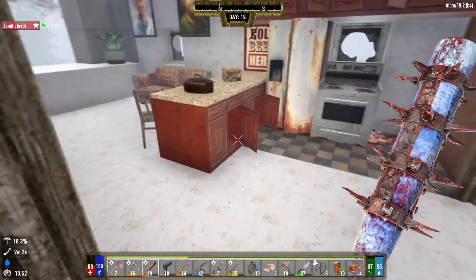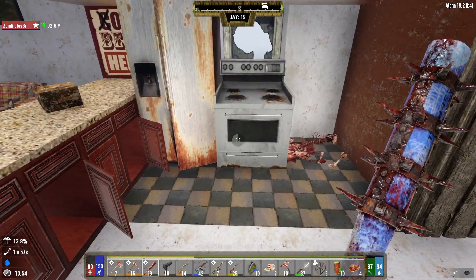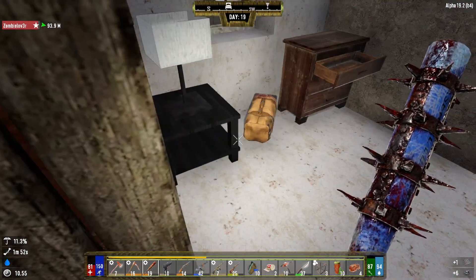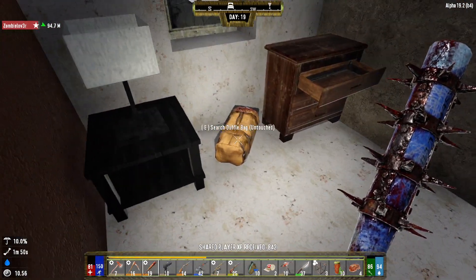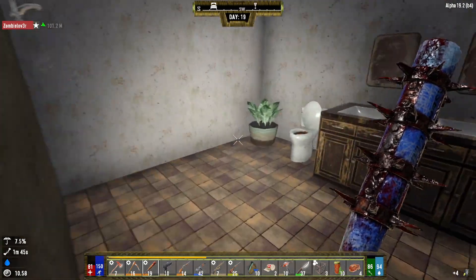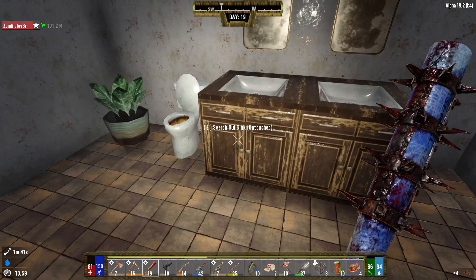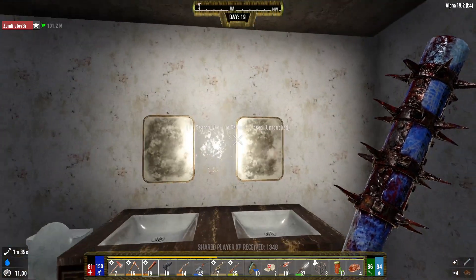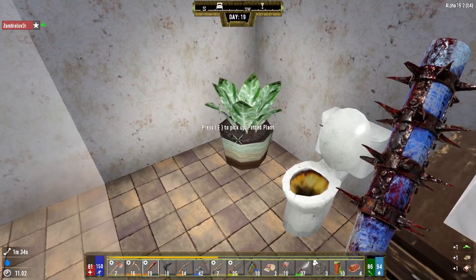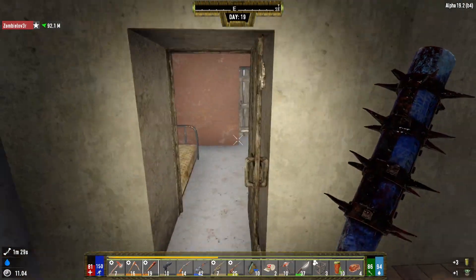This basement looks interesting. Ferals! What is this little place? Ferals! She's dead. I don't think we've been through here. Oh crap — feral big mama! She's doing some yoga and I'm cracking her around the head. All is good, though. I found a gun safe, finally.